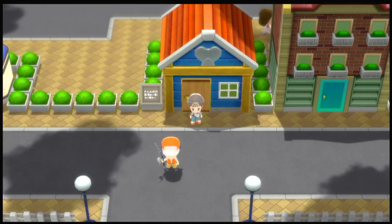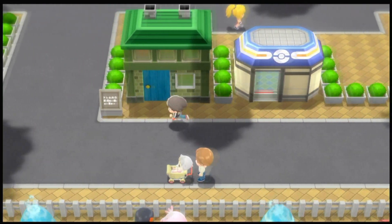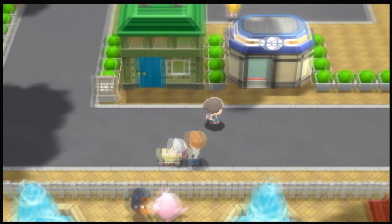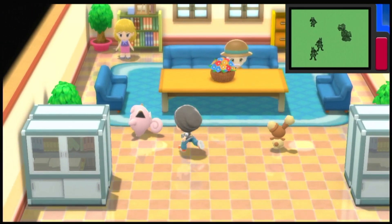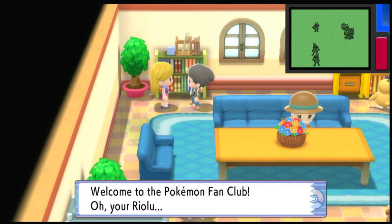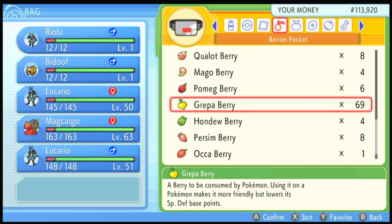So let's talk about Friendship Evolution. To check our friendship value, I am here in Hearthome City at the Pokémon Fan Club — just a little bit south of the Pokémon Center. This Riolu is level one, fresh out of the egg. We're going to talk to the lady in the top left and she will give us a Friendship Rating for the Pokémon in the first slot of our party. It says 'it's warming up to you.' All eggs that hatch have a default Friendship value of 100, so we start from 100 and only need to reach the Evolution threshold.